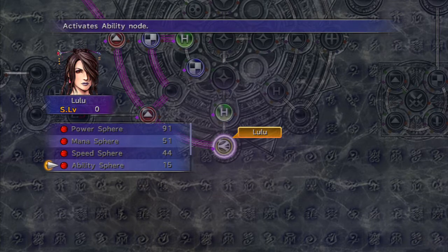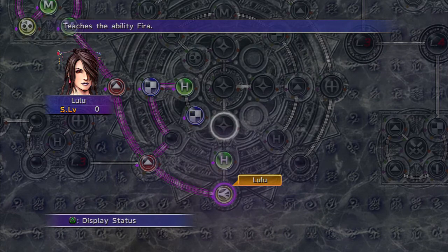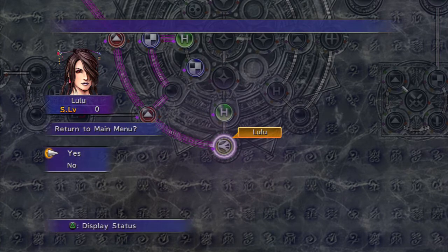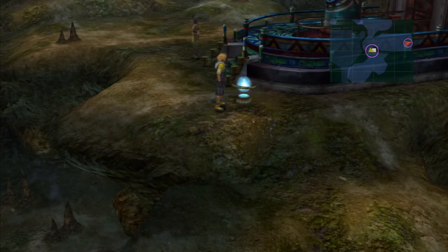We've got a reasonable supply of ability spheres right now so we don't have to worry about them too much. But I still want to keep overkilling, and getting the Fira spell will help out immensely in the next area for doing that. So I'll get Lulu that one last sphere level, and then next time we'll head up the lift and on to the command center.